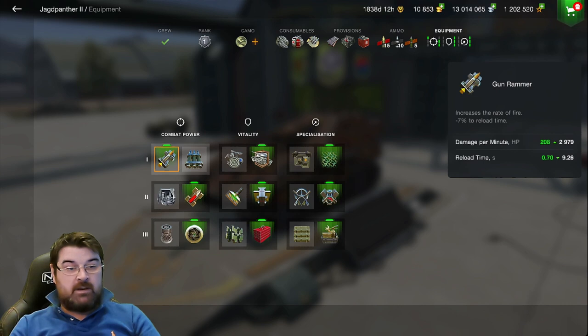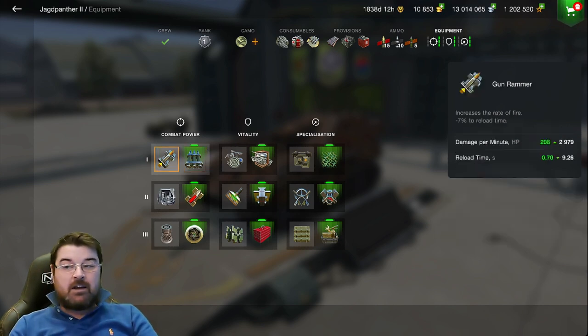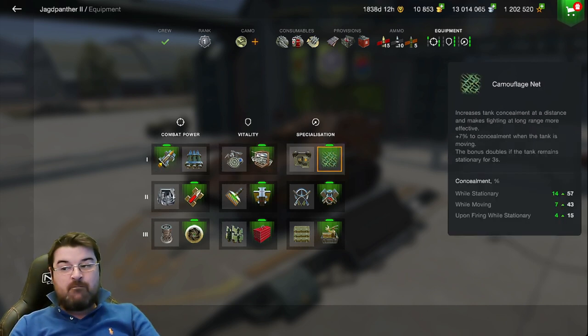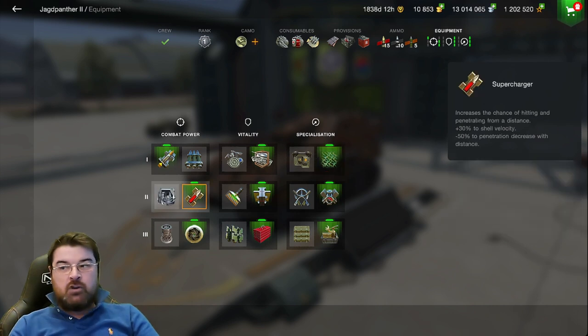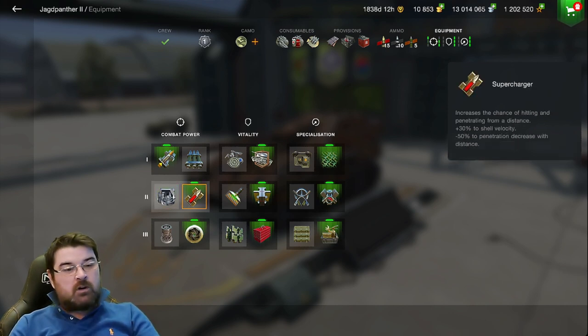This is my equipment loadout for the Jagdpanther 2 - not saying it's perfect, but this is what I use and I have reasonable success with it. I don't use calibrated shells - it gives 12 extra penetration but I think the Jagdpanther 2 has good enough penetration anyway. Instead I use the gun rammer for better DPM and reload time, which this tank really needs. I also have the defense system and a camo net, since I'll primarily be sitting away from the front line. I use the supercharge because my aim time is already good enough, and from distance I want those penetrating shots.